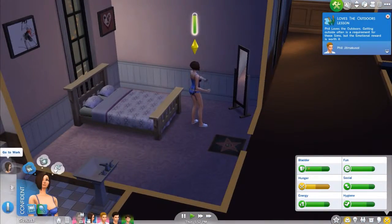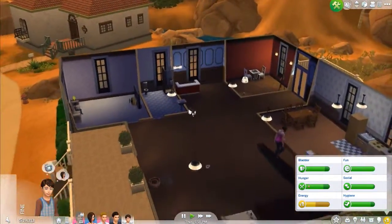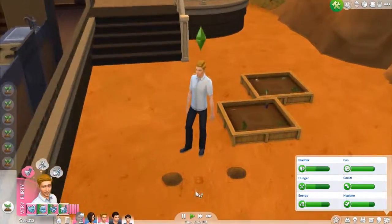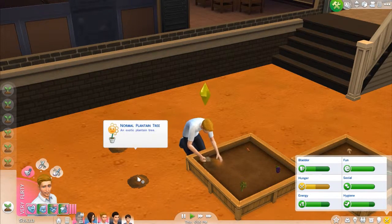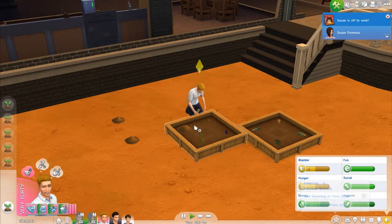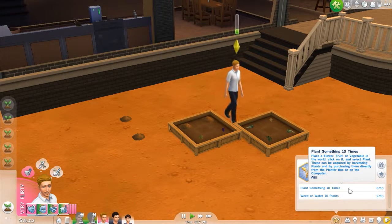Phil loves the outdoors so he'll enjoy gardening. His queue is full — he'll sleep. Catherine has work, go to work. How's Dean doing? Dean is fine — I want him to be playful so let's have him take a bubble bath. Phil now has an apple tree, a normal plant, and an exotic plantain tree. That's going to be hard to maintain.